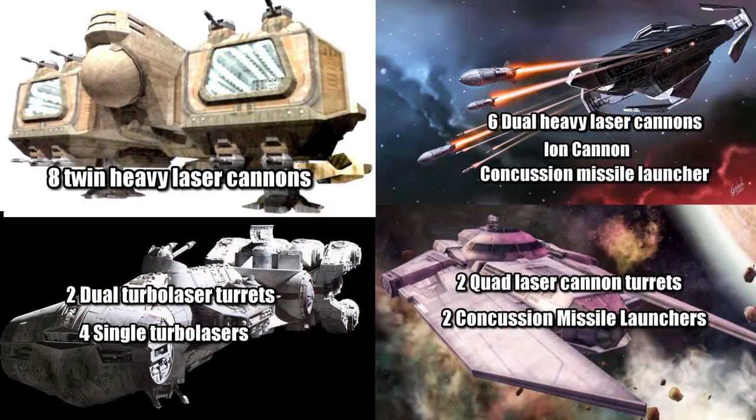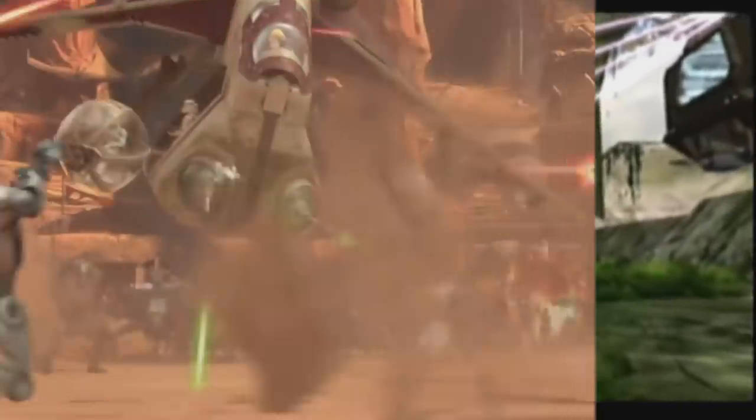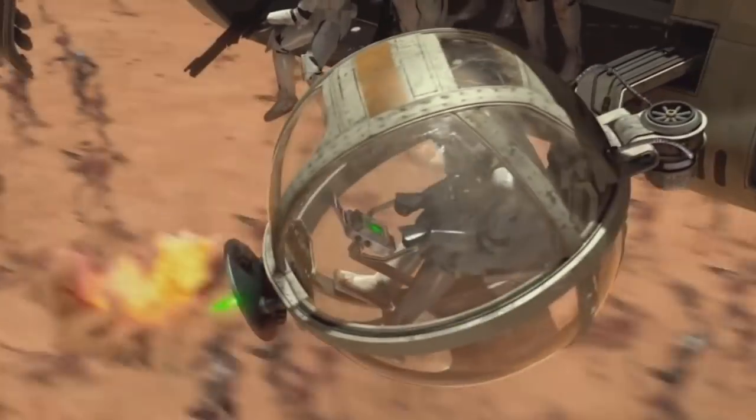With eight twin heavy laser cannons, four on the front and four on the rear, this ship packed more firepower than a lot of warships. This doesn't even include its incredible prototype weapon, the Variable Geometry Turbolaser, that could focus its power into one devastating beam, or split it up into at least 10 separate beams of energy. Notice it isn't just firing bolts like a regular turbolaser, but is similar to the composite beam laser turrets of the LAAT gunship.